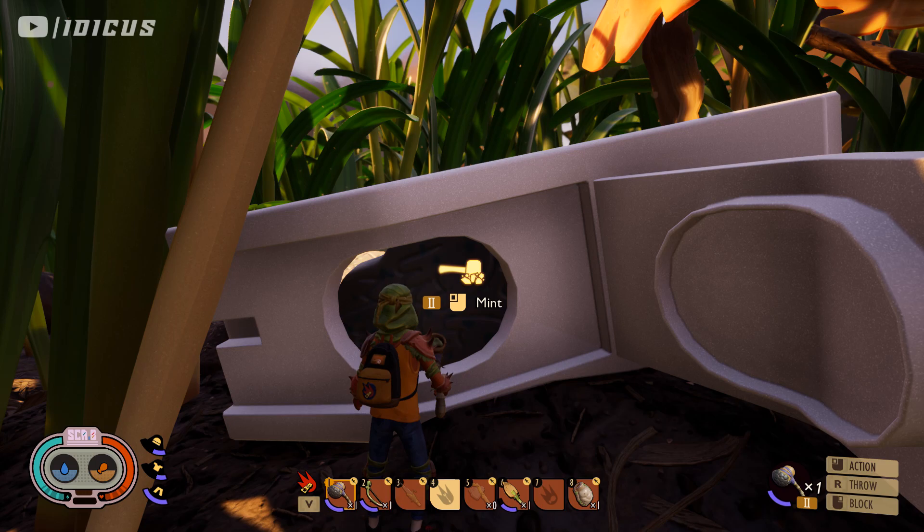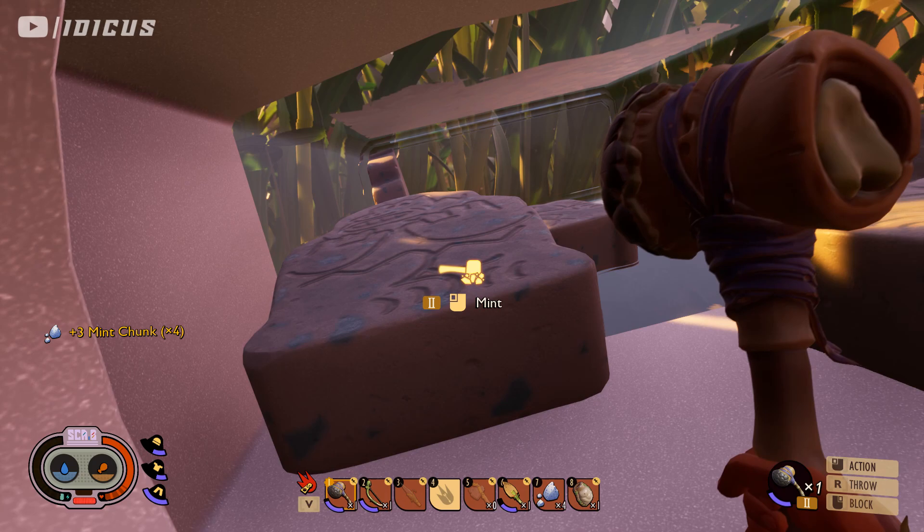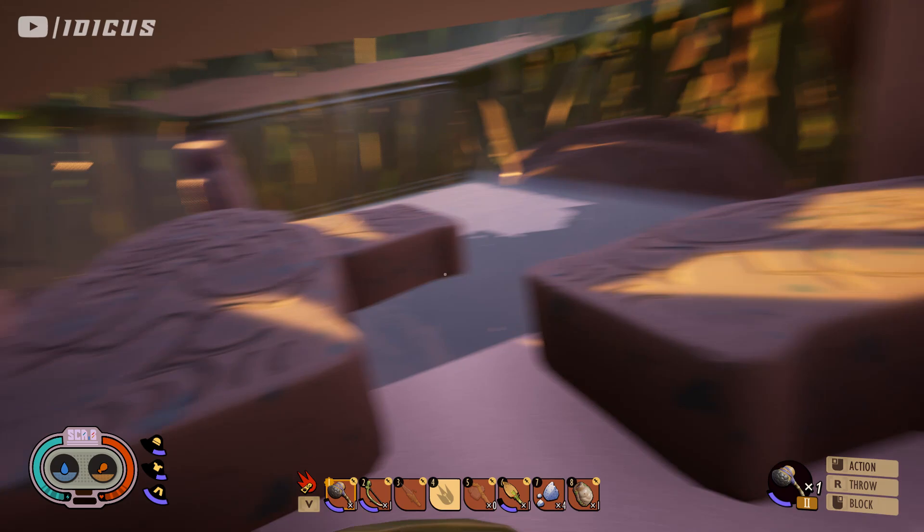This is where the mints are. This part will be closed — you just need to hit it to open it, and there in front of you, you can see the mints. You do need a level two hammer to smash these open. That is the only difficult part. Once you have that hammer and hit the mints, you will get some mint pieces.